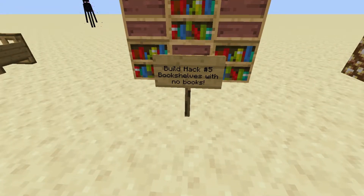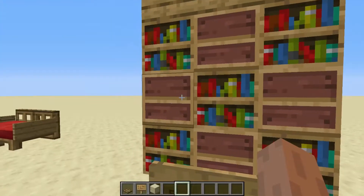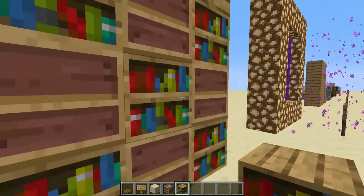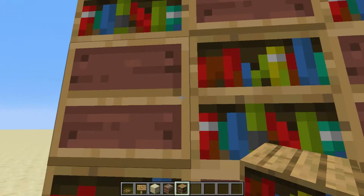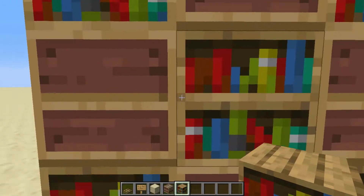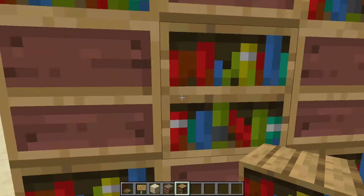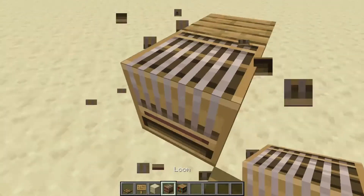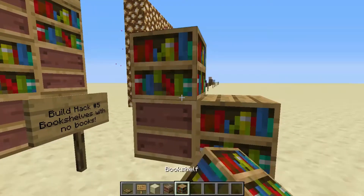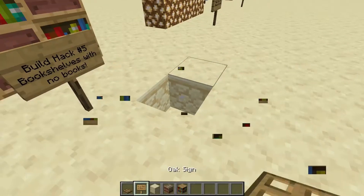We have build hack number 5, which is bookshelves with no books — or just empty bookshelves. I'm pretty sure you've heard of this one before. You can use a block known as the loom. And if you look closely, the bookshelf and this part of the loom look pretty similar, actually, in terms of shape. You see — line here, line here. Looks like it's made of the same kind of wood. And this looks exactly like an empty bookshelf. So what you can do is combine both of them and make it look like some books are missing. Pretty cool, isn't it?